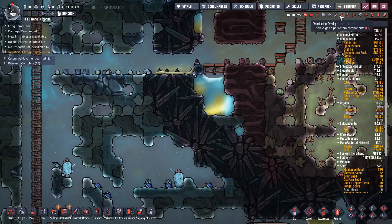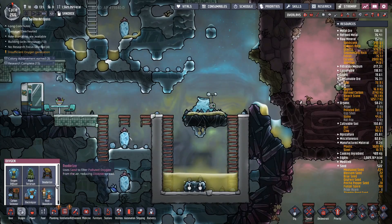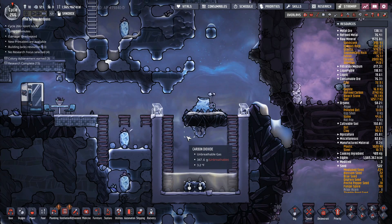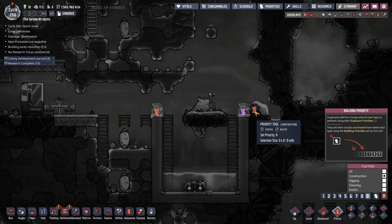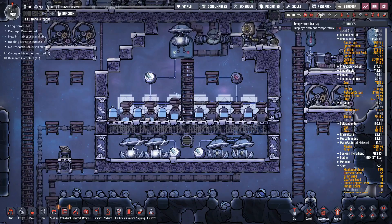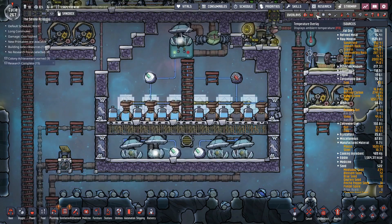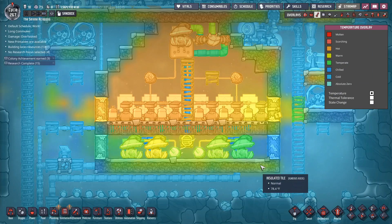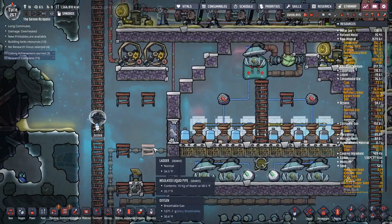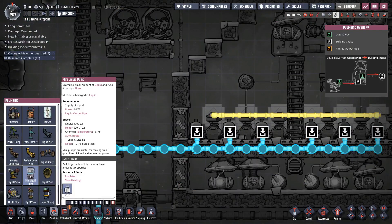The cool slush geyser is only active for another 13.8 cycles, which will be okay. It'll build up a little bit of polluted water in here. I do need to get a couple of deodorizers on each end so that when it starts emitting polluted oxygen it gets cleaned up. The idea is to get an automation system set up where water is constantly looping through, and when it gets to a certain temperature it gets kicked out of the loop. This area had cooled down but has now warmed back up, which is exactly why we need to get this done.